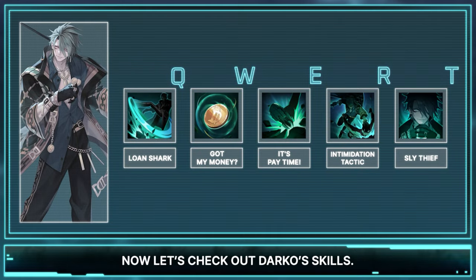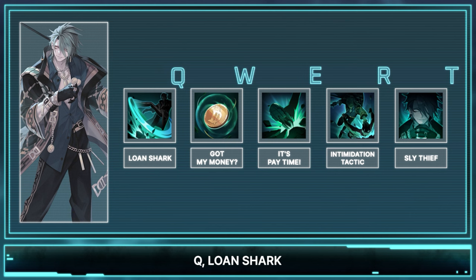Now let's check out Darko's skills. His kit consists of his Q, Lone Shark; W, Got My Money; E, It's Pay Time; R, Intimidation Tactics; and finally his passive, Sly Thief.